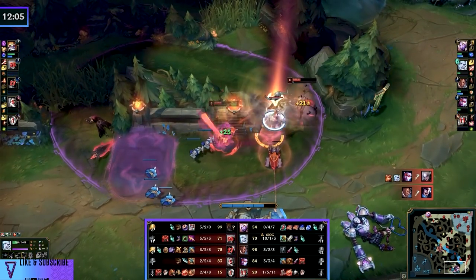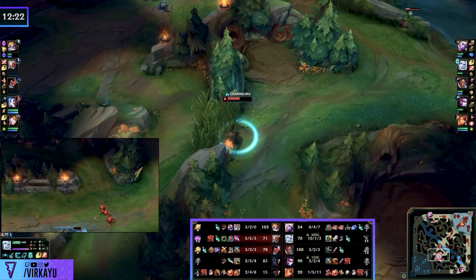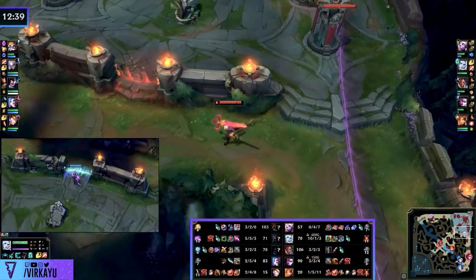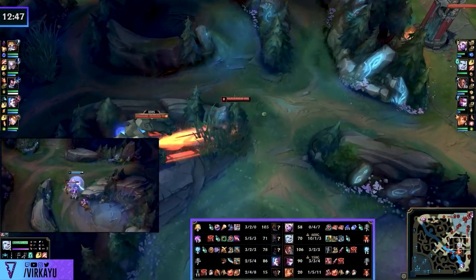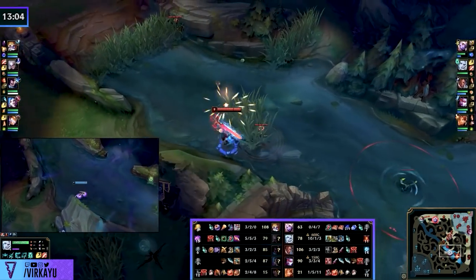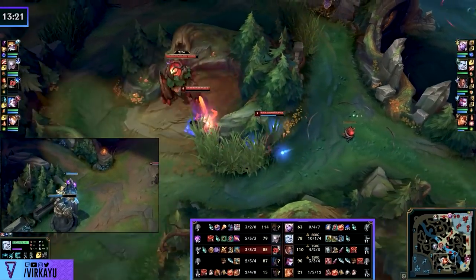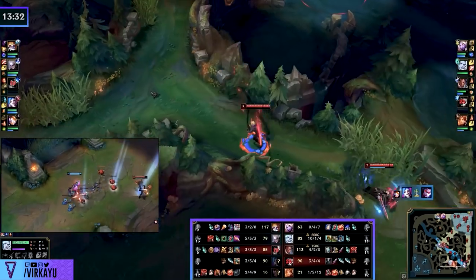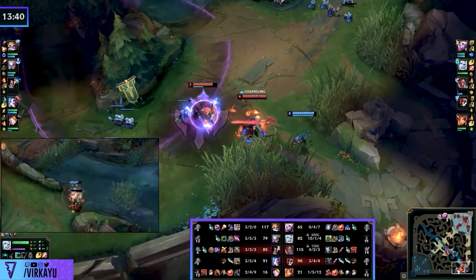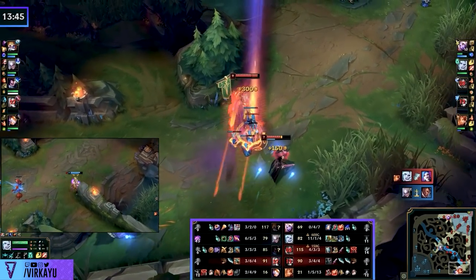When Diana shows bot lane again with 67 CS, we know she did only the Herald and nothing else. Dragons and Heralds are 4 CS each. She over commits, you kill her with a dive, take a bunch of plates. Because she was top lane so long, went mid to hold the wave, and then went back up for the Herald, you'd expect her Krugs and Raptors to be up. Then you realize they're all gone — the enemy laners took her camps. You also know Diana will know those camps are gone, so she will go to the top side because there's nothing on the bottom side except that respawning red buff.